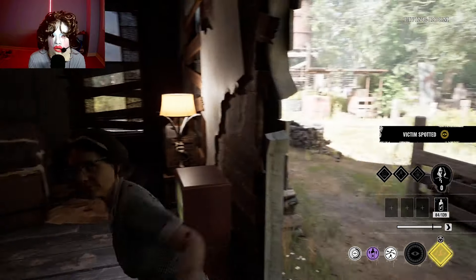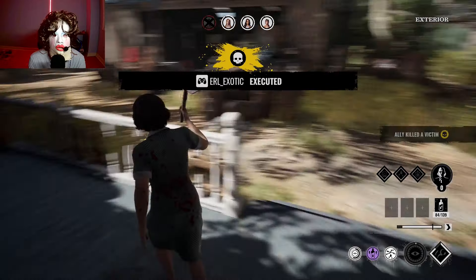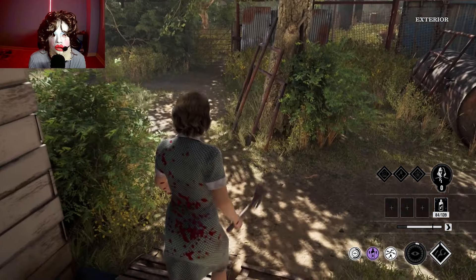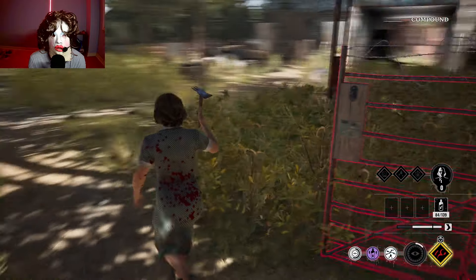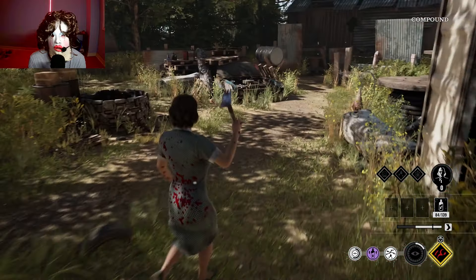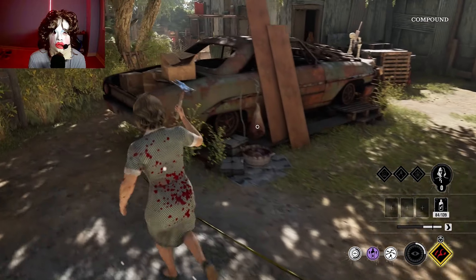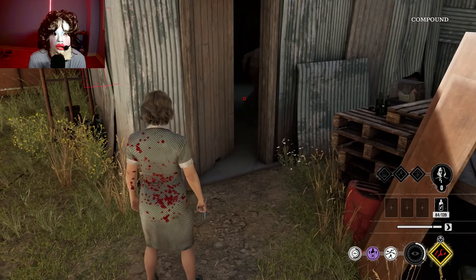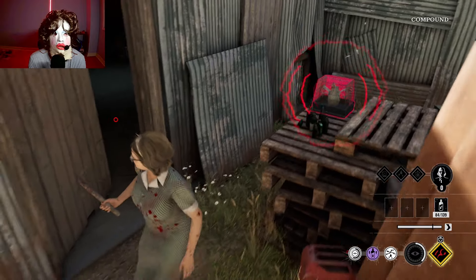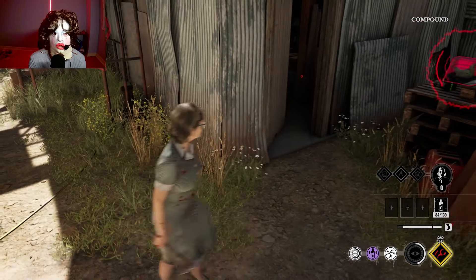Ana's still in the basement, Julie's in the basement — I don't know where Connie's at. I got the Leland. Sissy, you're good. They got your power lock off. Connie's right over here — she's going back here, going towards the crawl space. I ran out of stamina. She's going back towards the door, trying to slam it.